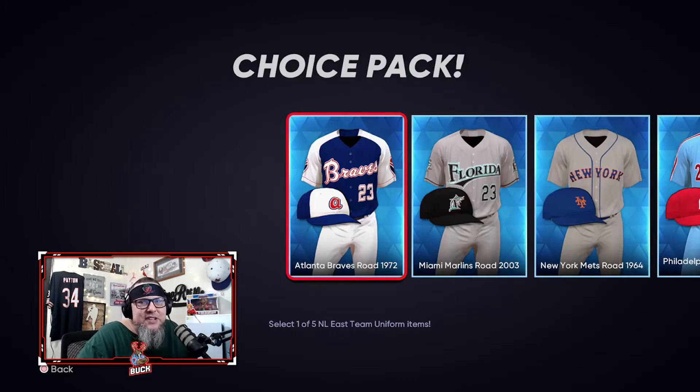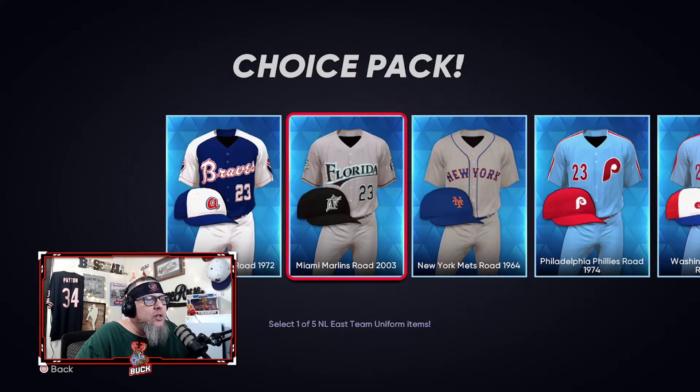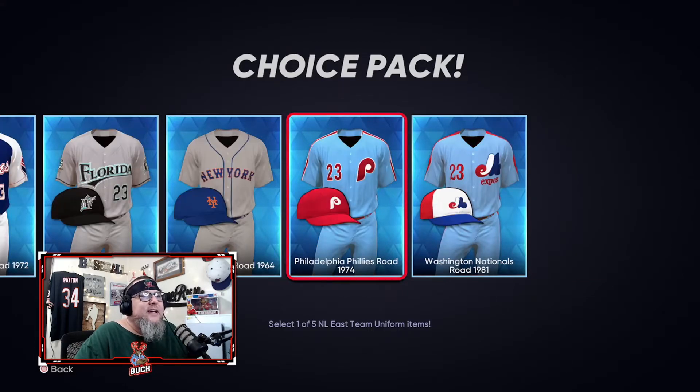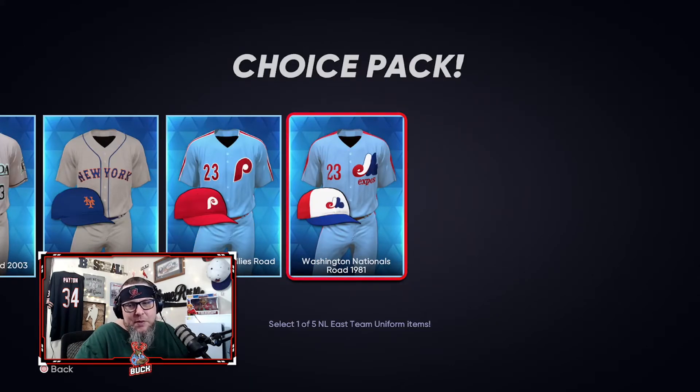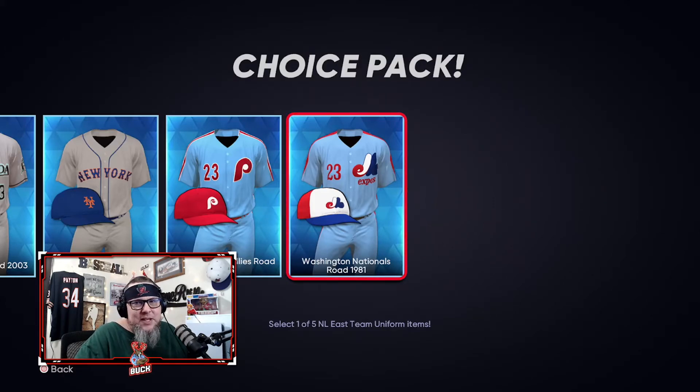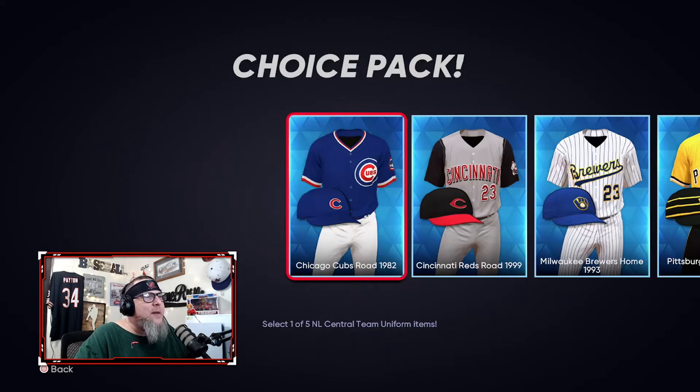NL East has one of my three favorite uniforms: the 1972 Atlanta Braves — super super clean. The Marlins look nice with the marlin fish on them. The 1960s Mets are iconic. I love the 70s Phillies powder blues — does it get more iconic than that Phillies logo? And then the Expos — the 1981 road unis from the Washington Nationals, aka the Montreal Expos. These are just straight fire.